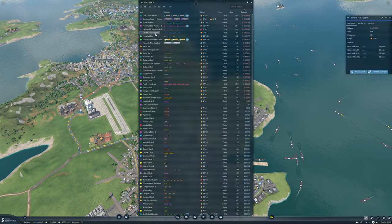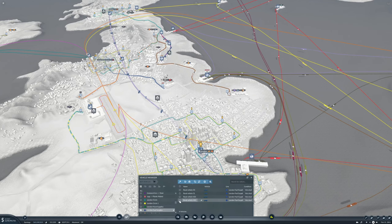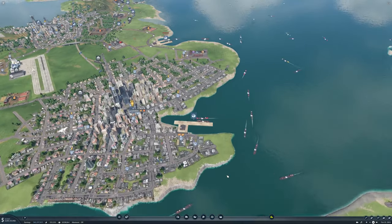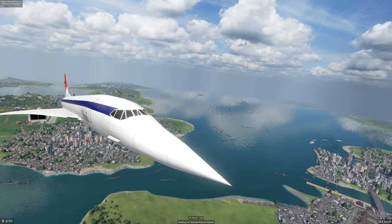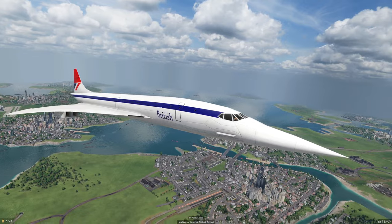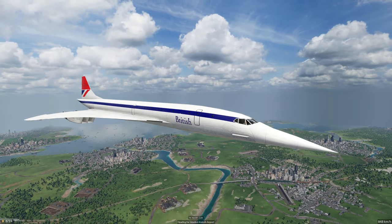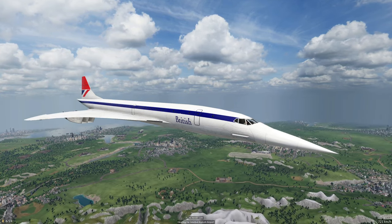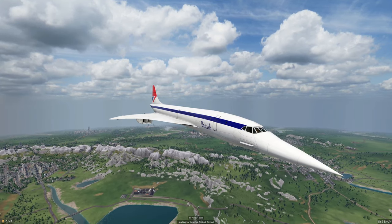London fuel supplies is losing money — we have a rate of 494, we don't need that. Let's sell two of them. Oh — there's the Concorde! Let's take a ride on the Concorde. Look at that — it was a beautiful, beautiful plane. It really was. Gorgeous. I do like the Concorde, very very nice plane.